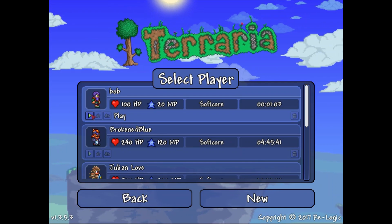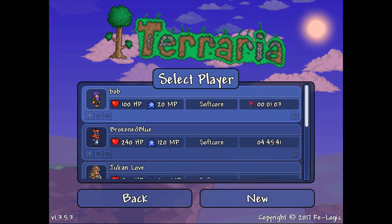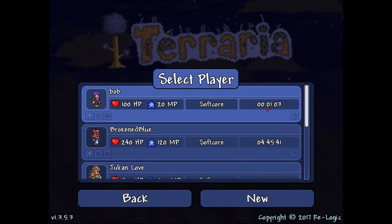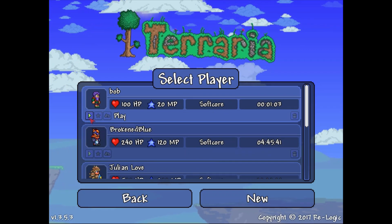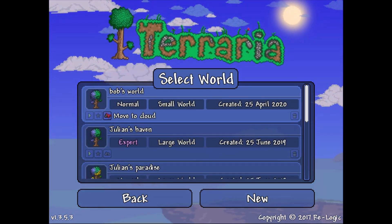Here I have Bob. I'm going to go ahead and select Bob since he has basic stats — nothing new, just default stats. I have him on softcore, and I did a test run to see if everything is working fine, and it is. So we're going to go ahead and click play. I've already set up a world called Bob's World, and we're going to go ahead and click that too.